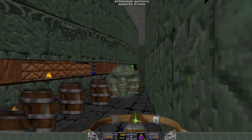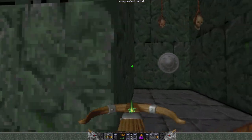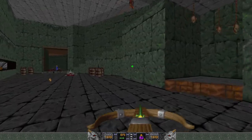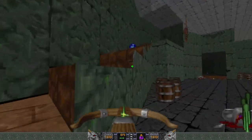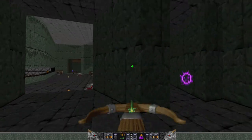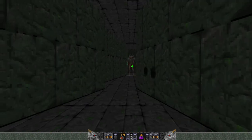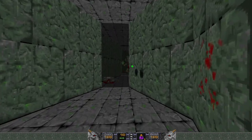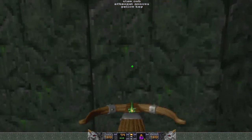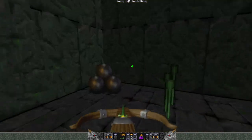Not going to worry about those Sabreclaws for now. There's some armor out there. We've got a staircase up, but we can't even climb it. Tome of Power — nice drop. It gives us undead warriors, I'll rocket them. That step lowered and now I can come up here and grab the yellow key. Continue on briefly — tiny secret.